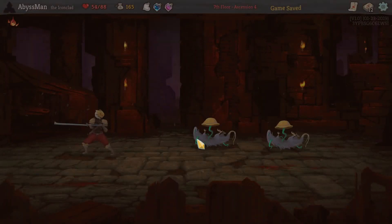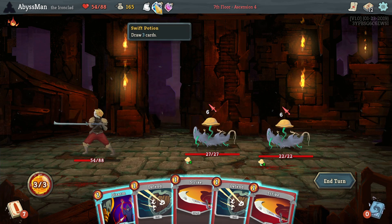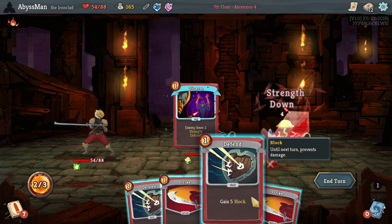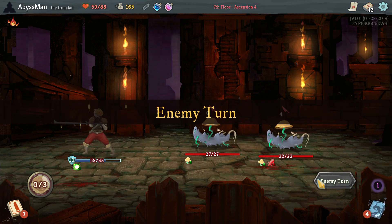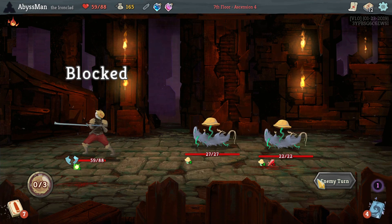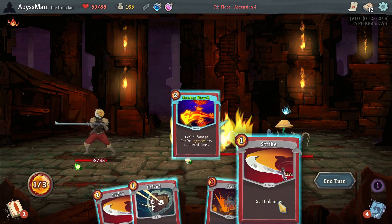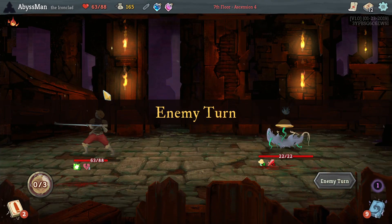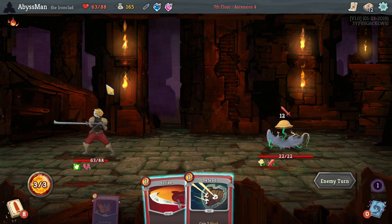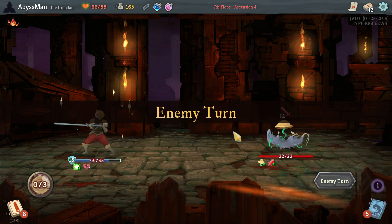21 damage — it's almost enough to kill one of these things. Alright, I'll go ahead and activate Regen, Disarm this one, and block. Let the Regen push into its walk. I'll go ahead and keep this one. That one will recover its strength, maybe a little bit more.